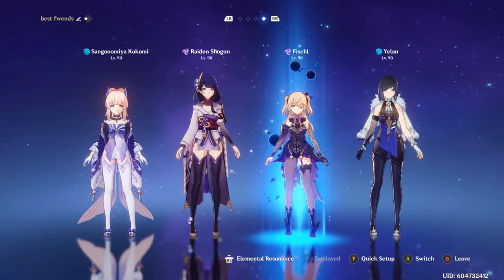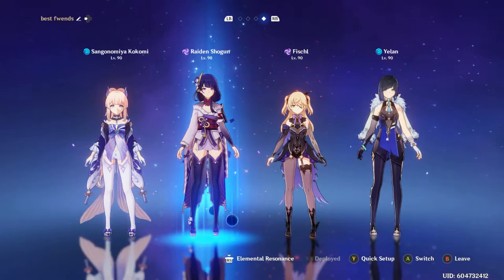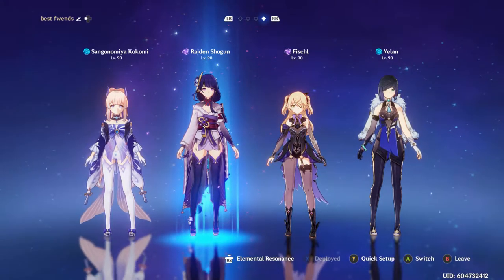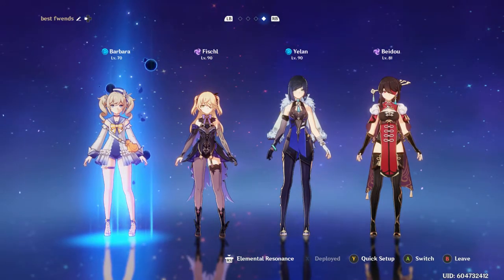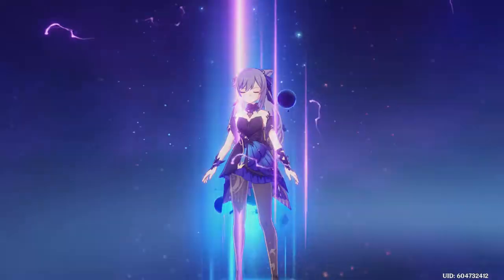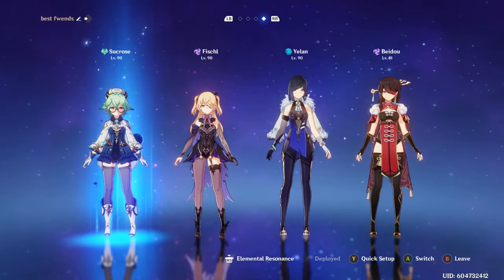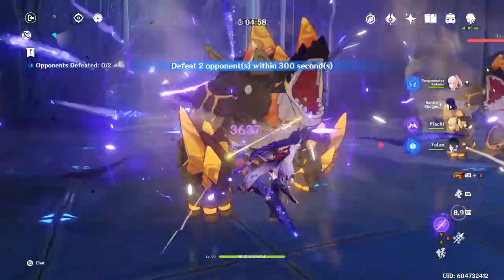Taser works great too — this team's really fun, I tried this one out and I liked it a lot. Of course, you can also run Barbara and Fischl if you want, just to make sure that you have two Hydro and two Electro. This won't affect her performance too bad, only having two elements. So you can see here this is like the budget option of that last team, because everybody has Barbara. But you can put Sucrose in there too for a different kind of Taser team, and then you'll have three different elements.